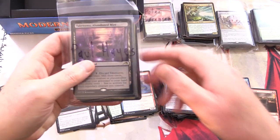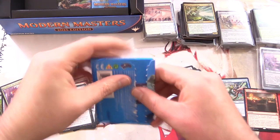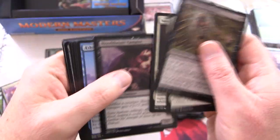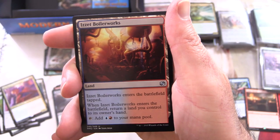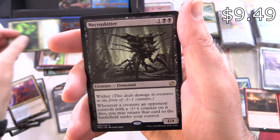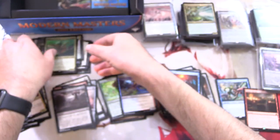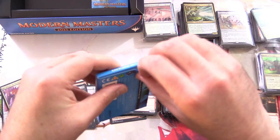Bringing in the next patron - Paul Hayes, thank you for being a patron! One pack coming right up. We've got a Saproling. On to the uncommons: Boilerworks, Spitebellows, Loxodon Warhammer, and Necroskitter - that's actually a decent pull, I think around ten bucks or so. And a foil Horde of Notions. Not too bad there for Paul.